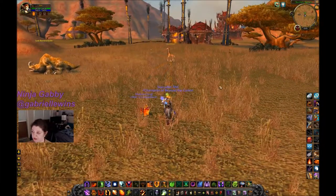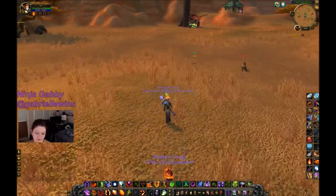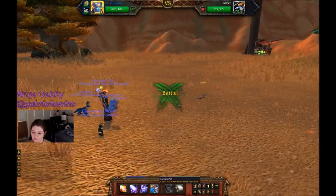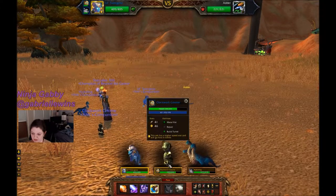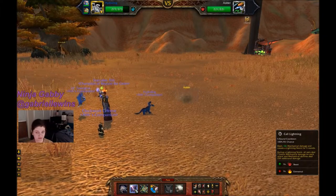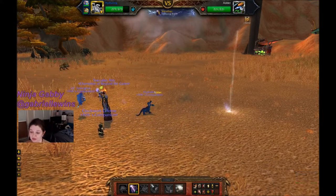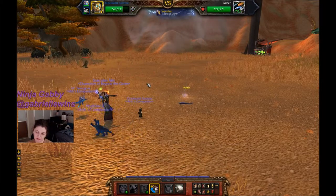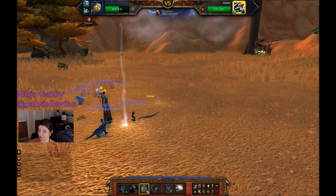Let's do some more battle pet leveling. I want to get them to level five, then we'll move to a different zone. I find another wild battle pet — I'll switch to the Hydraling since it's a snake and call Lightning again.